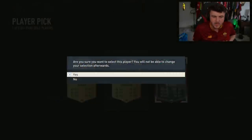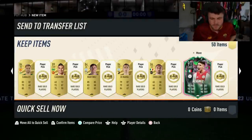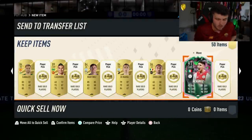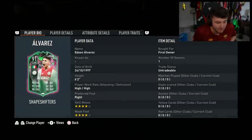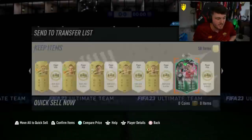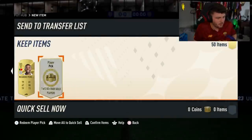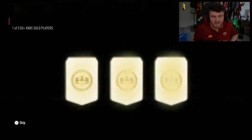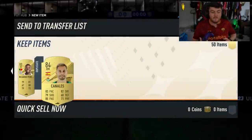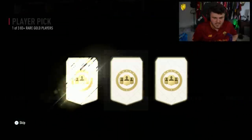Not gonna lie — lowest rated one, probably the worst one to get, but I'll take it regardless. This Shapeshifter card design has had a lot of hate recently. I honestly think that's one of the better card designs we've had in a very long time. I don't know why people hate on it so much — let me know in the comments down below if you like it or hate it. But our first one — I'm very happy. We've packed our very first one out of the 83-plus player picks, and hopefully it's gonna be the first one of many.